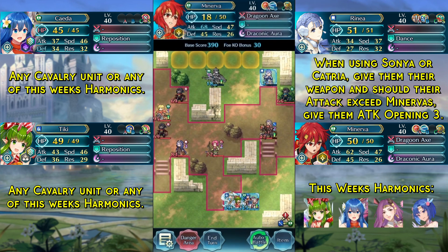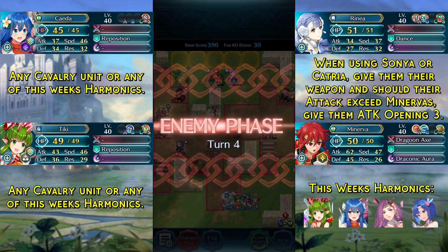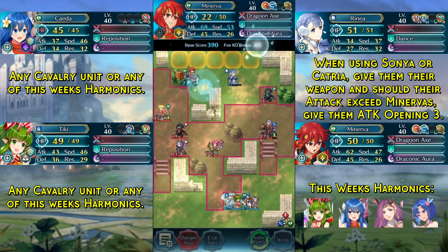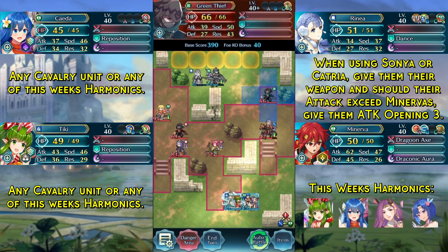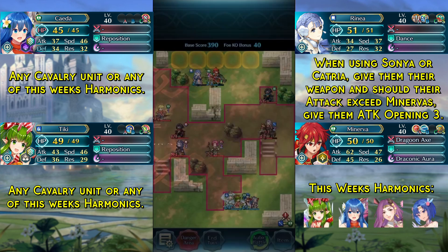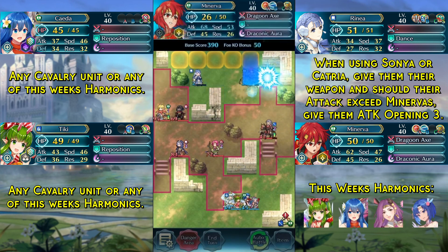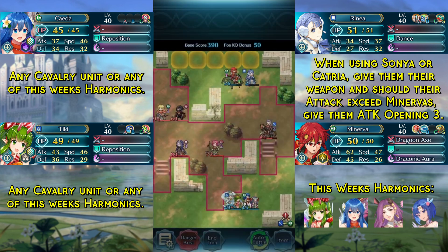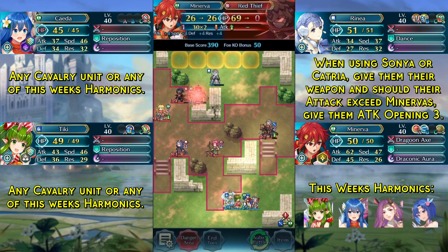We move slightly here and move Renea here and end turn. Now we can kill this red thief, dance Minerva, move to the other side because we are going to pick up this thief next. Kill this thief, jump to Minerva, go to the other side again. Then we just finish off this thief and that is the solution done.